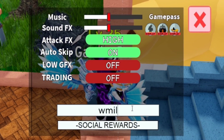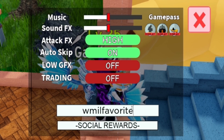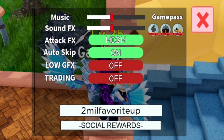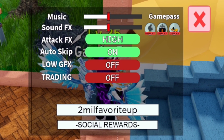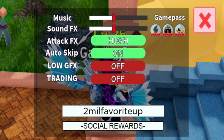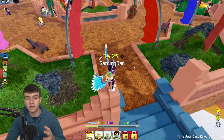For our final code today we have 2MILFAVORITEUP — that's 2-M-I-L-F-A-V-O-R-I-T-E-U-P. Redeem this for some more stardust, XP boosts, and gems, which is awesome.